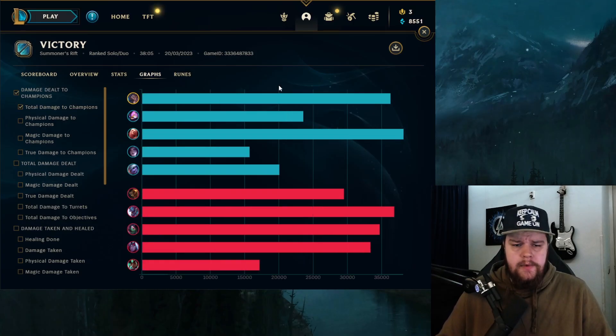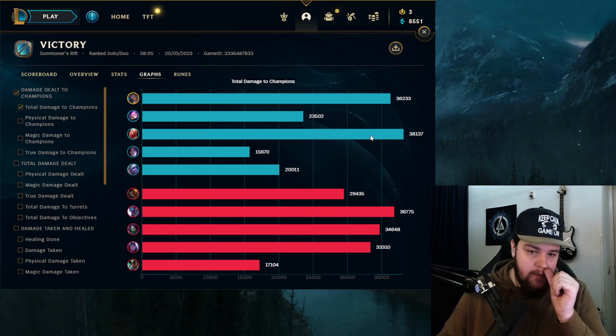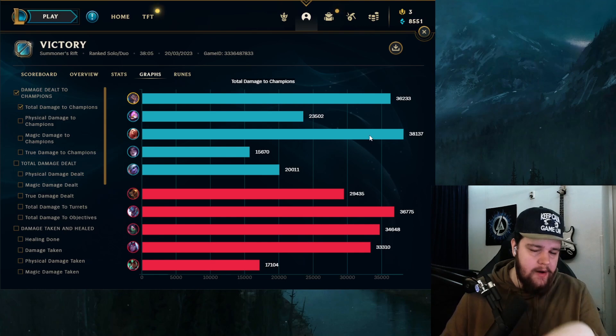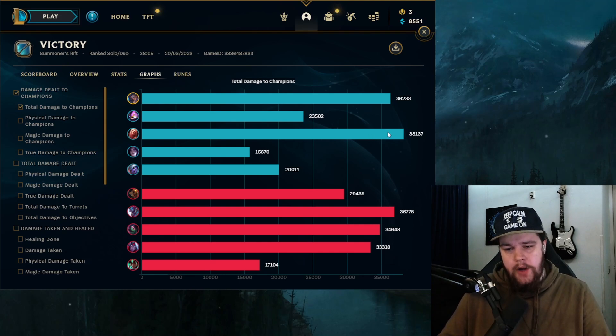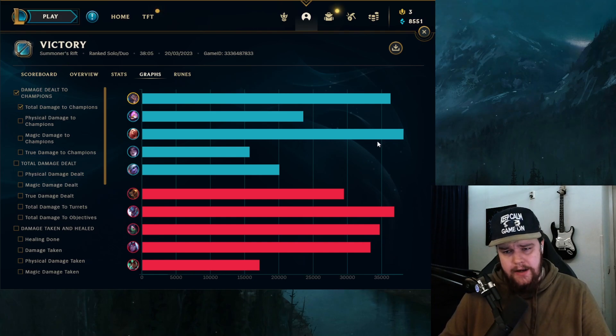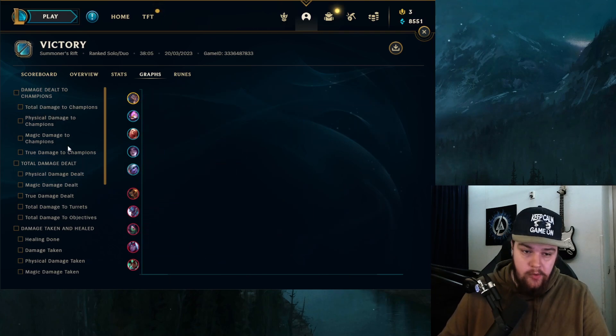For the end game stats, I ended up doing 36.2k damage which is a lot really. Vlad out-damaged me, but it's not surprising because in mid to late game teamfight stages, no matter how many times Vlad messed up and inted, if it comes to super late game teamfights Vlad can get one ult off and easily get 10,000+ damage in a teamfight. That last teamfight he landed a very nice ultimate which cleaned it up. So yeah, not surprising he did this much damage.